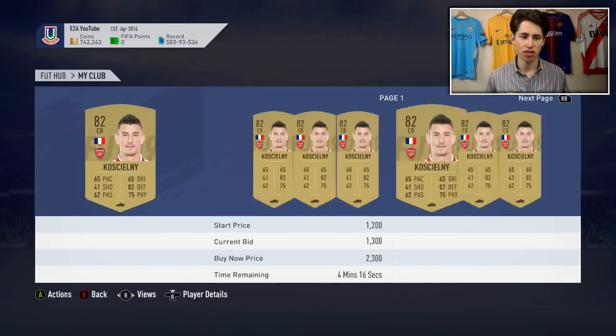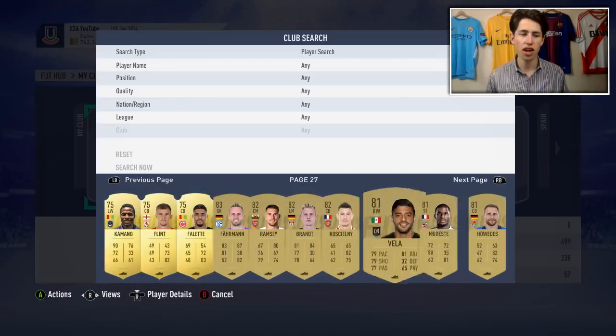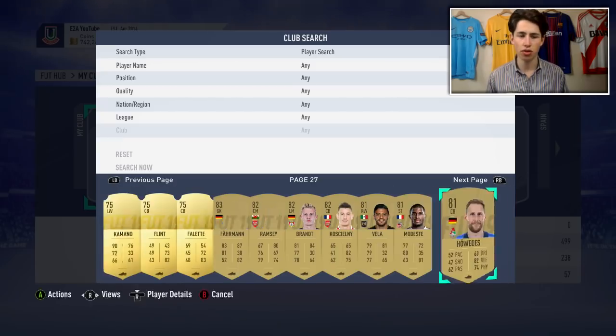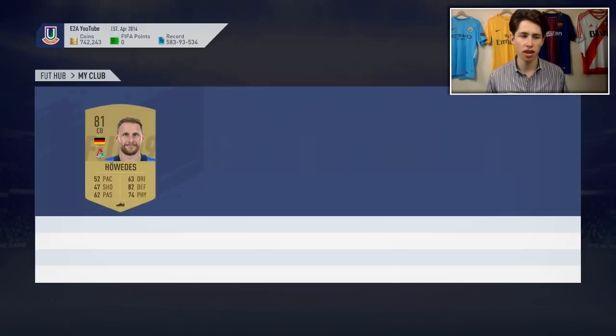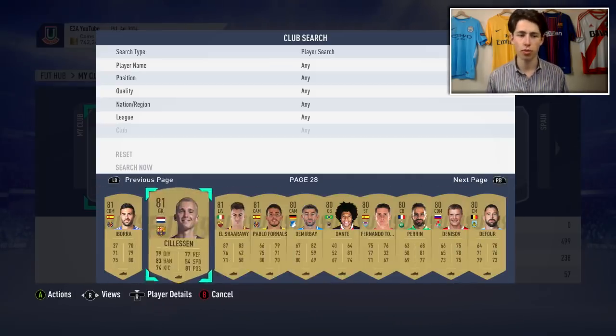Same with Koscielny - he's like 2k. You could be sat on a lot of value just with random non-res cards and everything. It's really important that you go through and check the prices of all these types of players and sell them on if you're not doing the league SBC farming method.